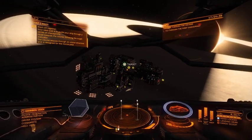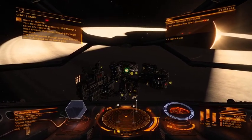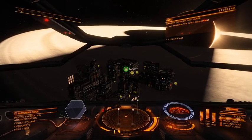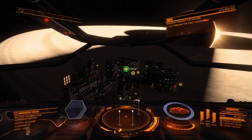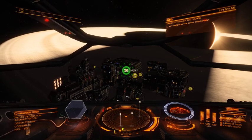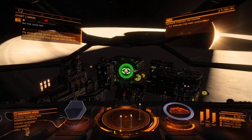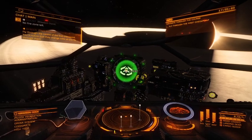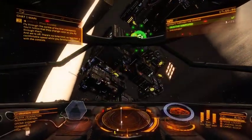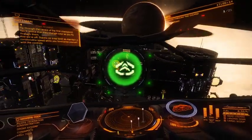The course weaves through an orbital structure and is designed for the novice pilot. Fly through the center of the first checkpoint — you'll notice that they change color as you fly through them. There's no time limit, so maintain a comfortable speed while you familiarize yourself with the controls.